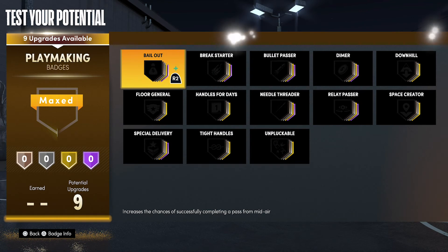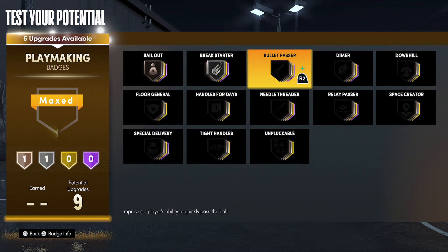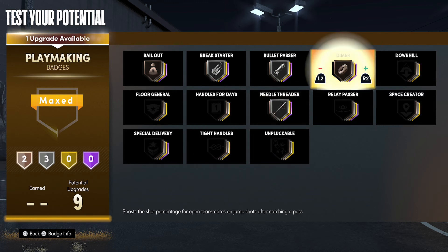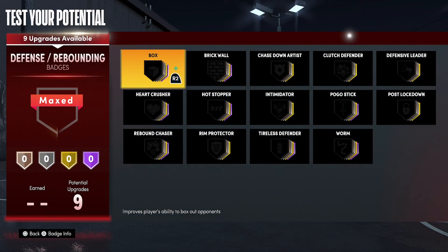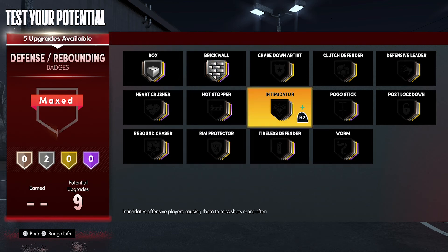For your playmaking badges, put Bail Out on bronze, Break Starter on silver, Bullet Passer on silver, Needle Threader on silver, and Dimer on silver. For your defense and rebounding badges, put Box on silver, Brick Wall on silver, Rebound Chaser on gold, and Worm on silver.